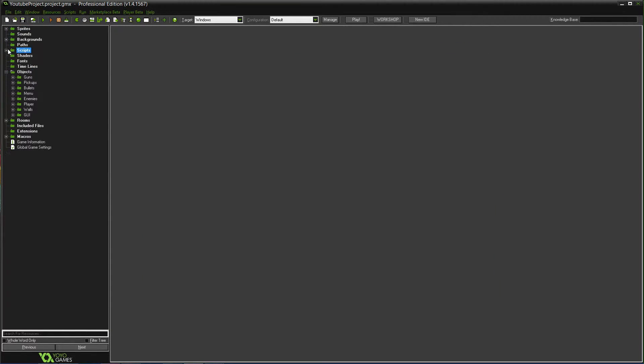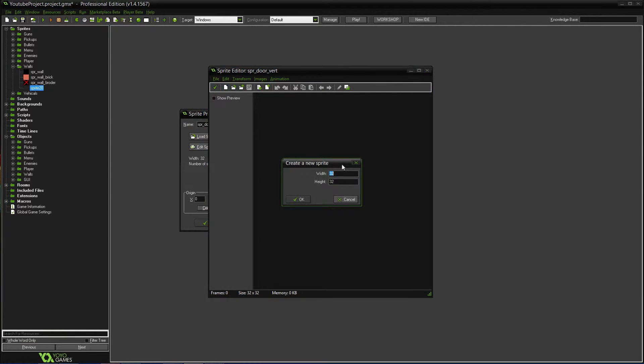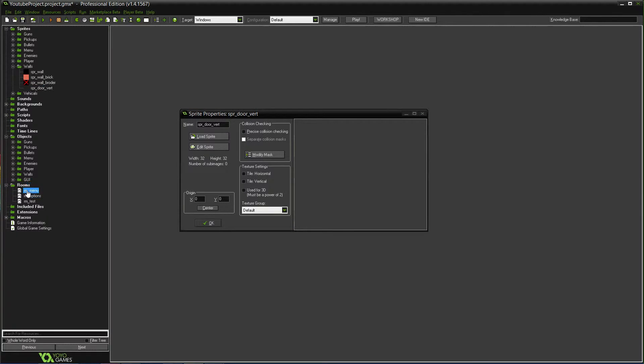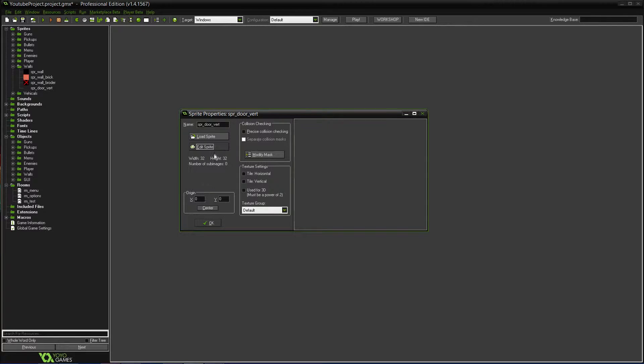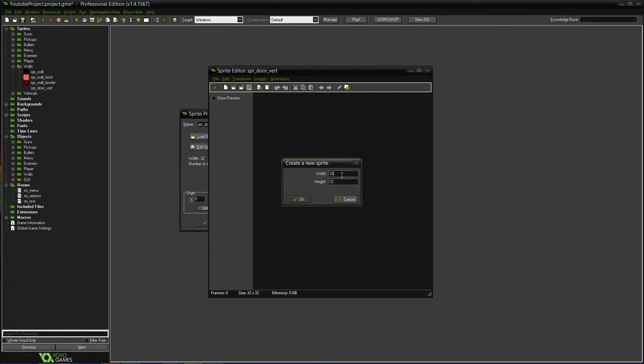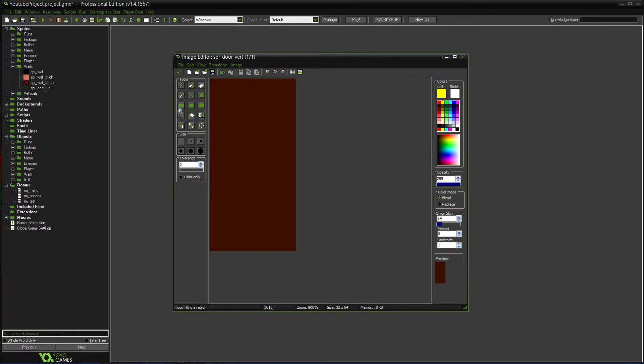So the next thing we want to do is make doors. We're going to need some images for this — this can go in walls since it's close enough. Let's create a sprite and name it spr_door_vert — so vertical, up and down. We'll edit the sprite and make the size 64 by 32 since each tile is 32. We'll do a dark brown color and put a little doorknob on it so you know what it is.